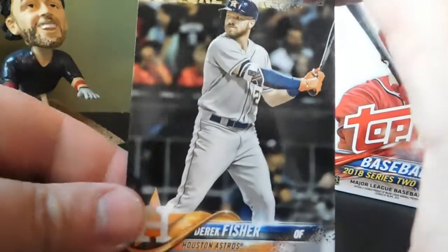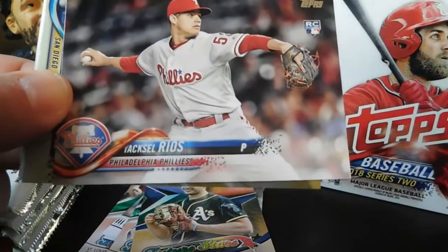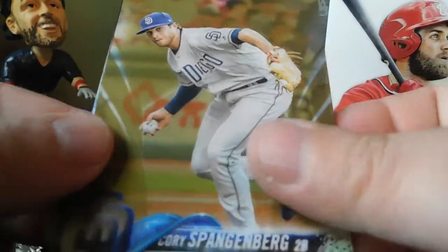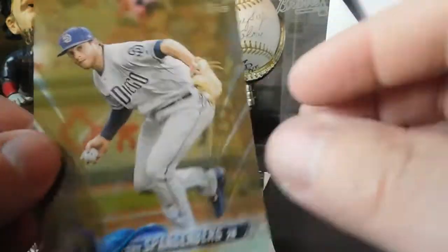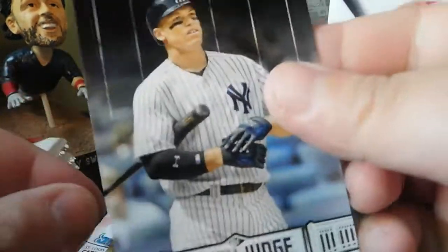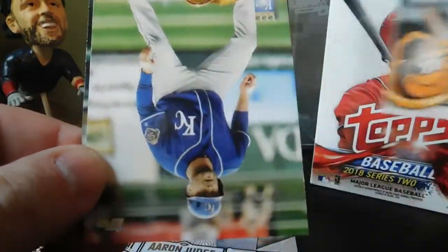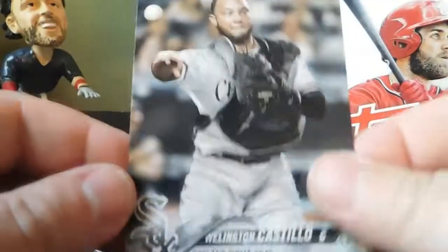Next pack: Future Stars Derek Fisher, Carlos Gomez, Yaxcel Rios rookie card. We got our second gold of the box — Corey Spangenberg, numbered 224 out of 2018. We also got an Instant Impact of Dustin Pedroia and our second Aaron Judge Highlights card. Rounding out the pack: Tim Beckham, Lucas Duda, Jose Altuve, and Wellington Castillo.